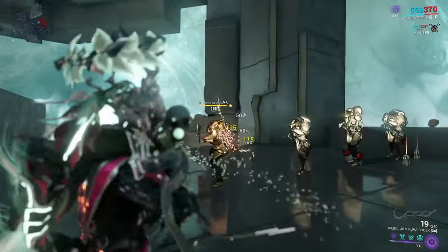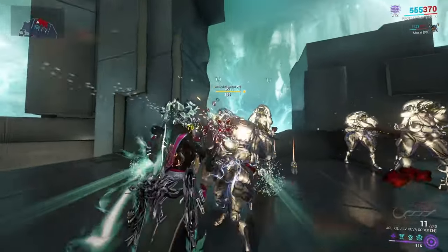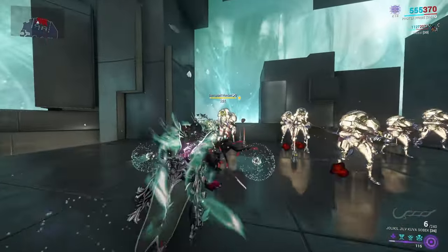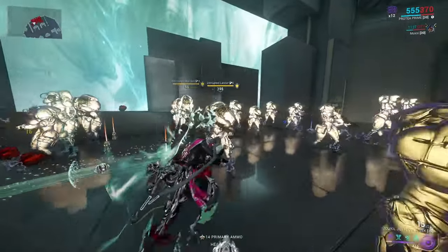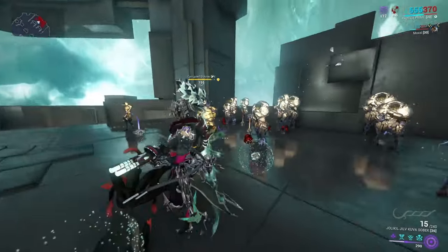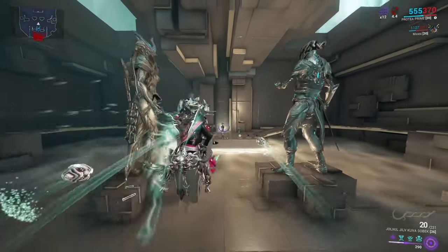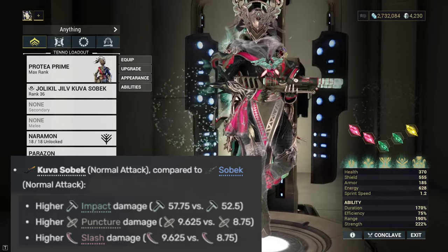How does it compare to the normal Sobek? The base damage is at 77 compared to 70. It has higher base crit chance at 21 compared to 11, so a 10% increase. Its crit multiplier is 2.30 compared to 2, so a 0.30 increase — not a big change. And its status chance increased from 16 to 21. Its overall IPS got increased exponentially as well.